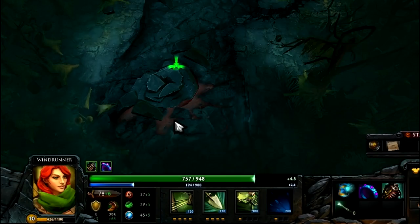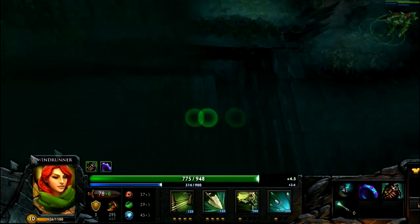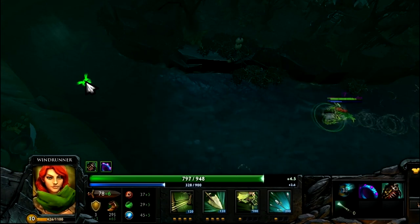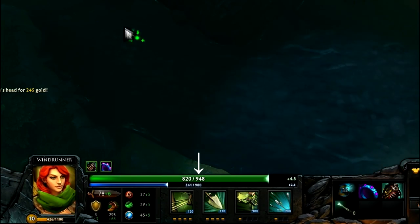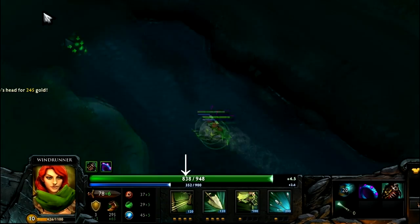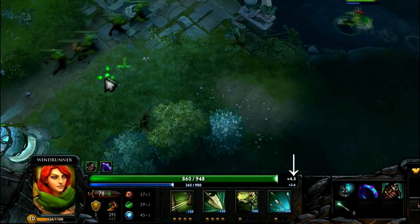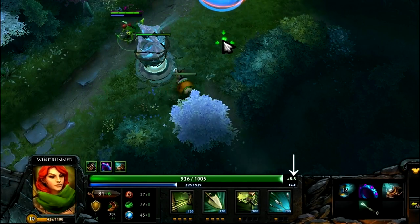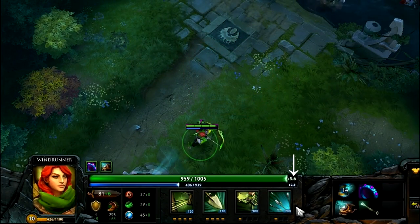First of all you should notice the huge bars at the lower mid part of the screen. The green one will show you your health and health regeneration, and the blue one your mana and mana regeneration. Your health is the amount of damage you can take. The second number shows your maximum health and the first number represents your health at any given moment, which can't exceed your maximum. On the right side of your health bar you can see a number showing how fast your health is regenerating per second, which you can increase by purchasing items.